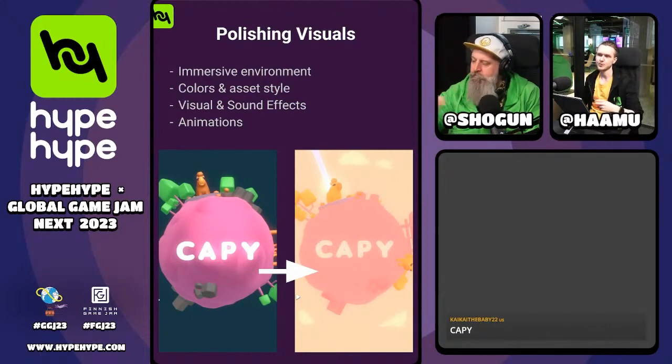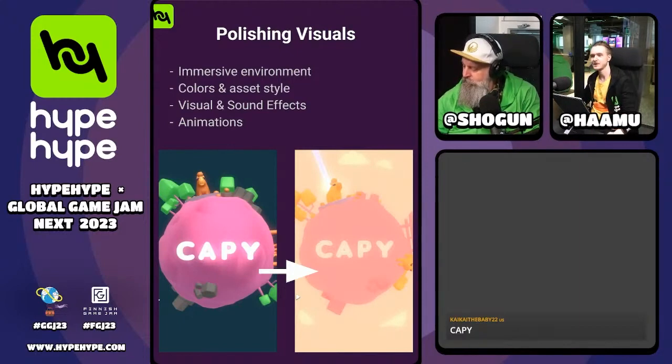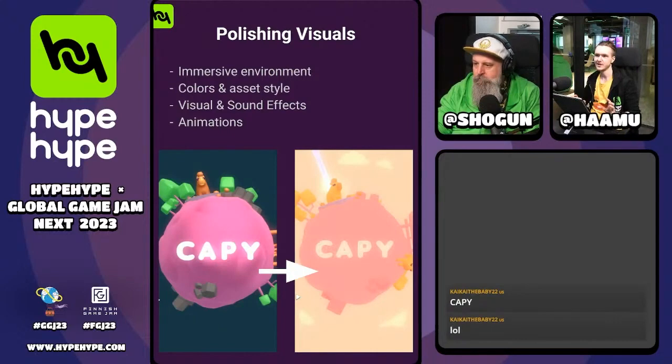In general, when you think about polishing visuals, it can go from asset styles. As an example, you can have sharp edges in all of your assets consistently — that makes the visual style already look coherent. If you have rounded edges in your shapes and an organic feeling to your game, it's good to keep it consistent. Roundedness can convey cutesy comfy emotions, but jagged edges or 45-degree edges can go towards a more futuristic sci-fi look. It's important to keep most things coherent in the same game.